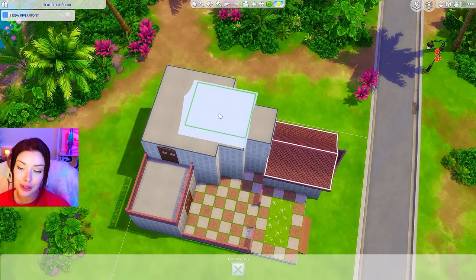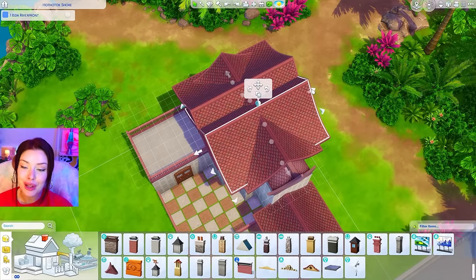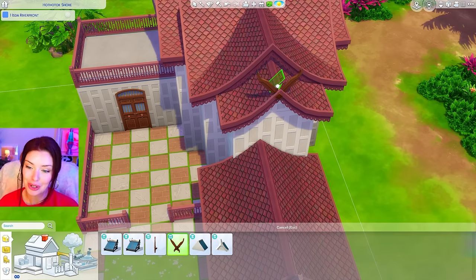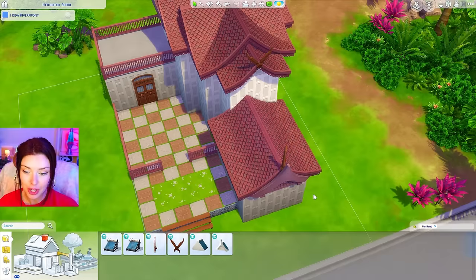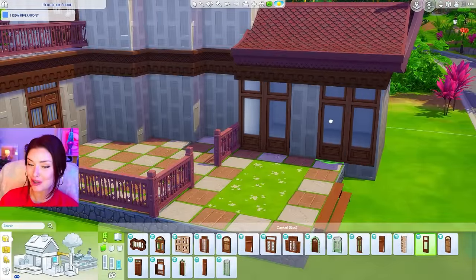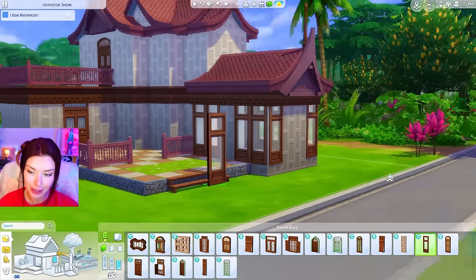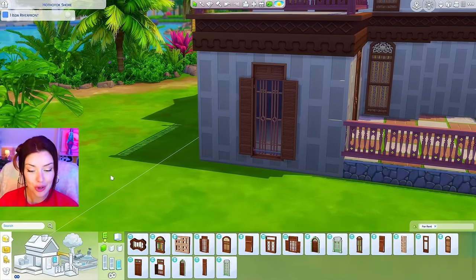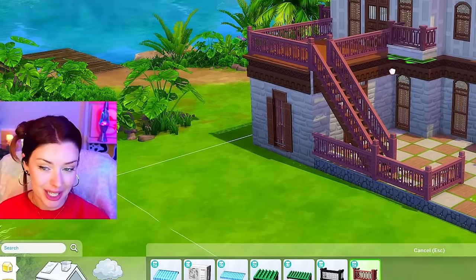I'm going to copy and paste my roofing from up top, bring it all the way back, and copy the same angles all around to make it look more interesting. I'm also going to add some of the roofing details underneath the main roofing, holding Alt on my keyboard to push it back in. I'll add one of these spires at the front. Now we can add windows — at the front I kind of want to make this shared area like a greenhouse or a common seating area with a lot of light coming in.